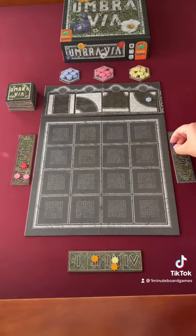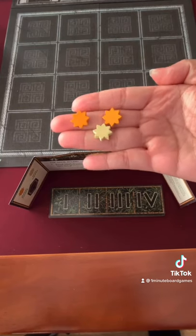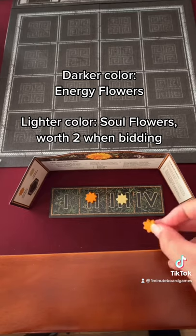Each round, four path tiles will go up for bid. You draw three flowers out of your bag and secretly use them to bid on tiles. These more saturated flowers are energy flowers, and the lighter ones are soul flowers, which are worth two in bidding.